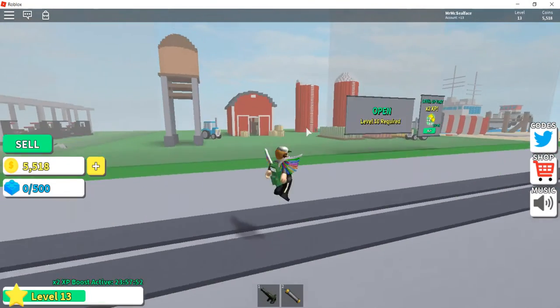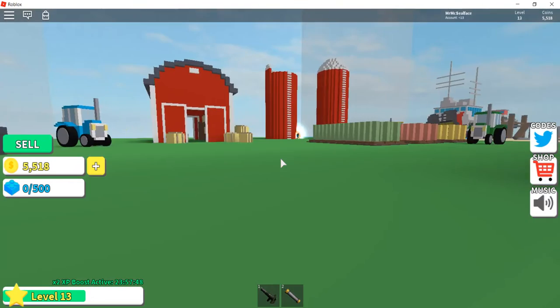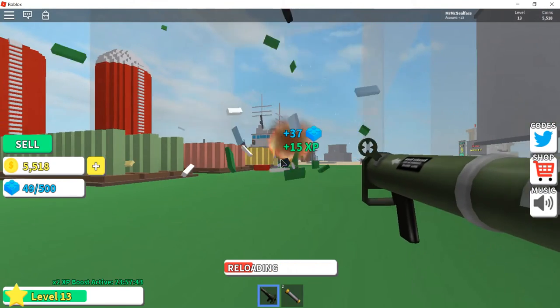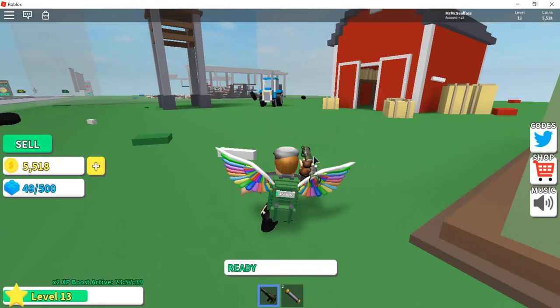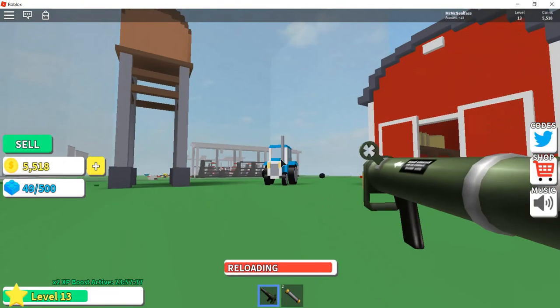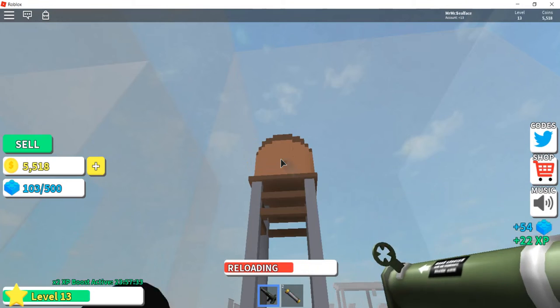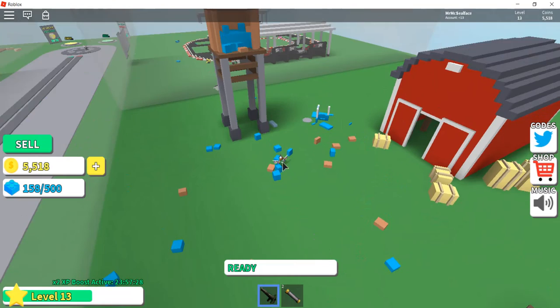Here we are at the farm map. The top of the silo is gone but the tractor is still there, so we will destroy that. But the code doesn't seem to work on my server — it might work on yours, so you get to check it out and try it. I'll tell you more destruction simulator codes once I know them and once they're out.